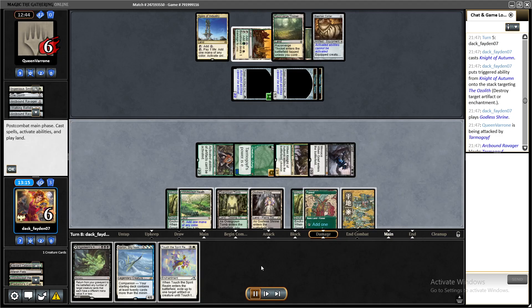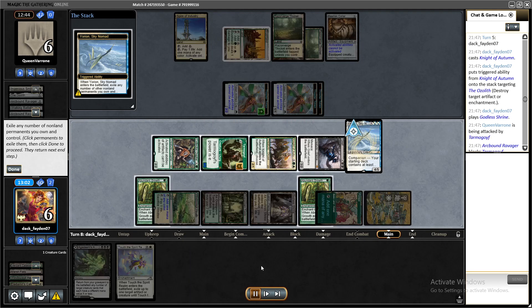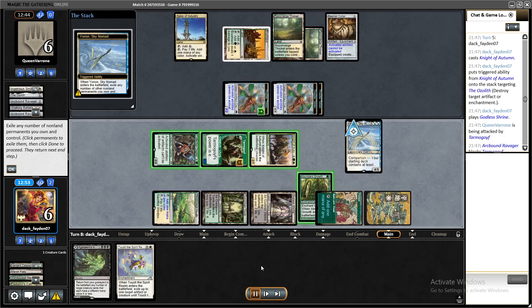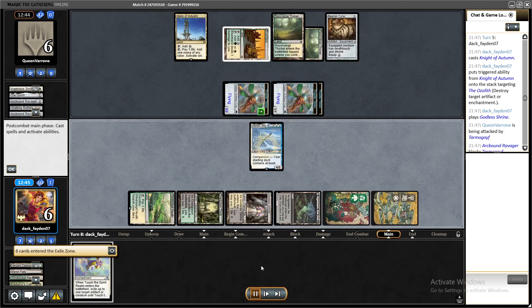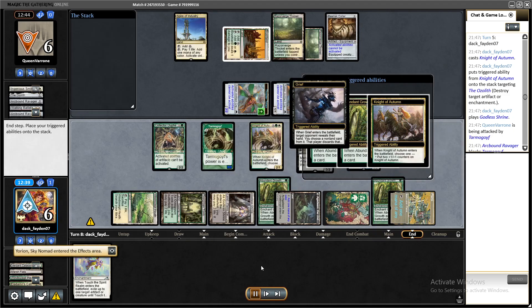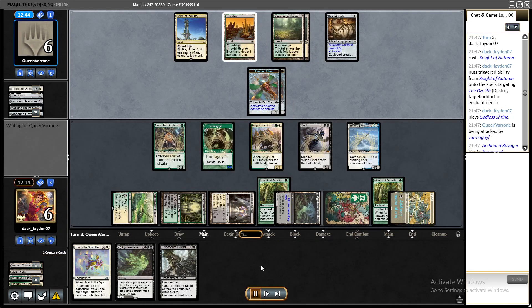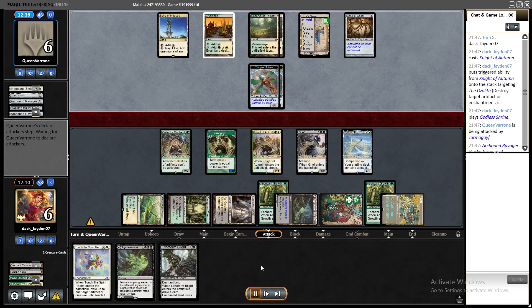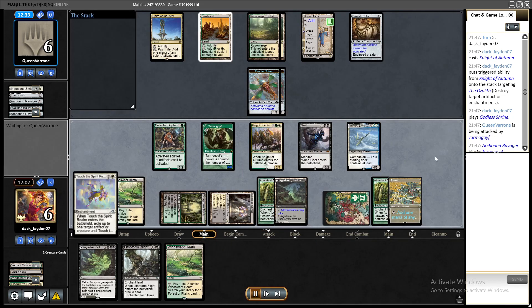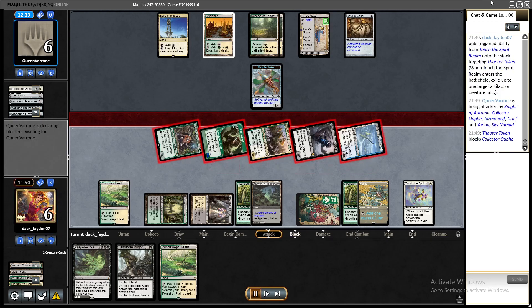After Yorion entered the battlefield they didn't have any more chance — I killed their biggest flyer, was able to block their other flyer with Yorion, drew a bunch of cards, did a bunch of abilities, and that was it — game two won, killing them that turn.